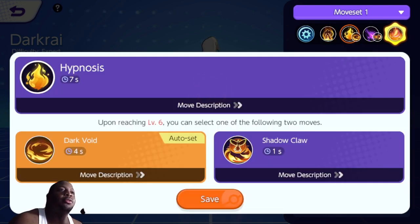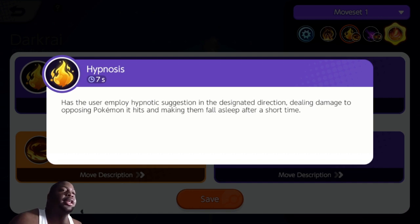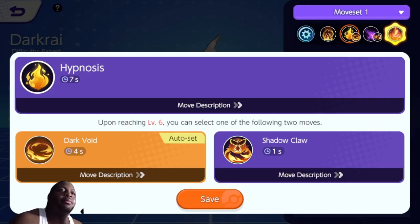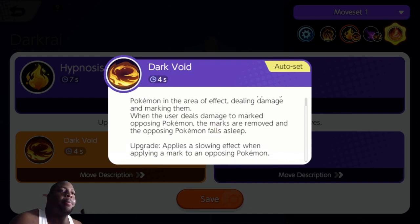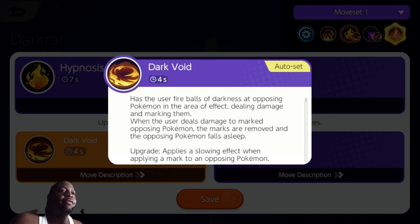His first set of moves: his beginner move is Hypnosis. The user employs a hypnotic suggestion in the designated direction, dealing damage to the opposing Pokemon it hits and making them fall asleep for a short time. His first alternate move is Dark Void, which has the user fire balls of darkness at opposing Pokemon in the area of effect, dealing damage and marking them. When the user deals damage to a marked opposing Pokemon, the marks are removed and the opposing Pokemon falls asleep.